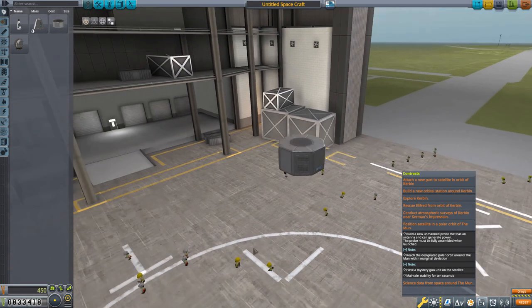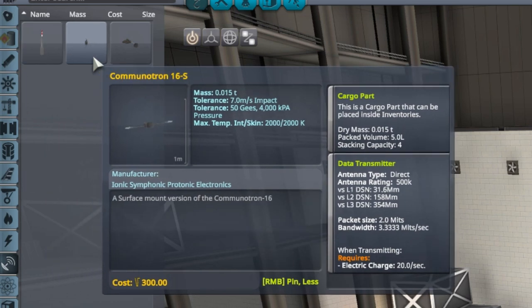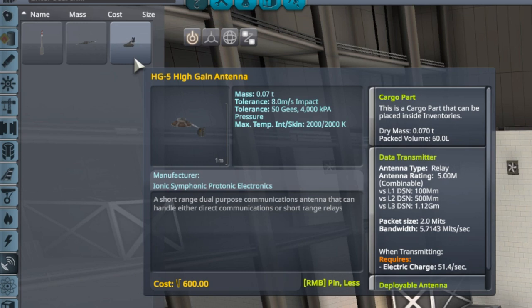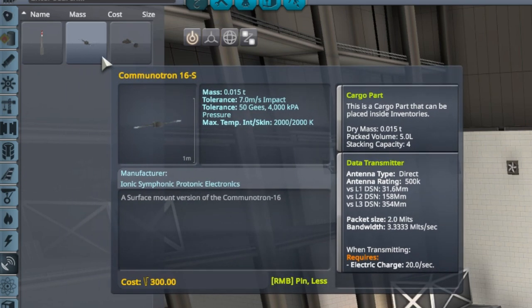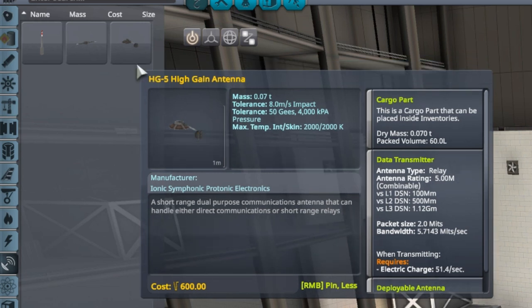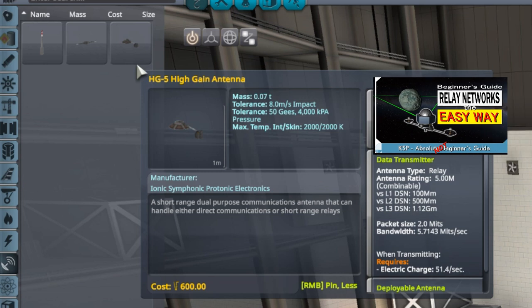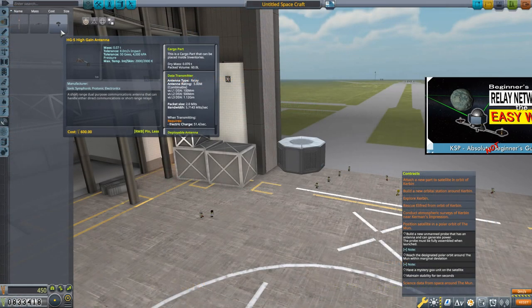We'll start again with the Probodyne Octo Pro core. The contract requires an antenna, so let's go to communications. We have the Communitron 16 and 16S used in previous builds, but I'm going to use a different one: the HG-5 High Gain Antenna. What makes this one different is its antenna type is relay. The other two antennas are direct antennas - they need a direct connection to KSC to function. A relay antenna also needs a connection to KSC, but can take a signal from somewhere else and relay it to KSC. We'll put on two of them.